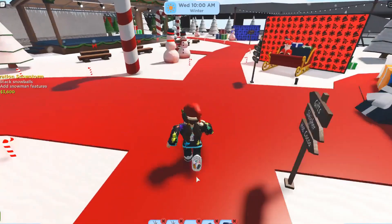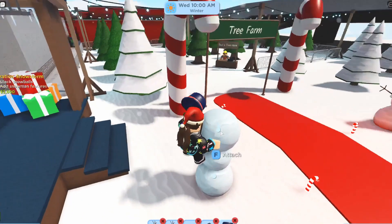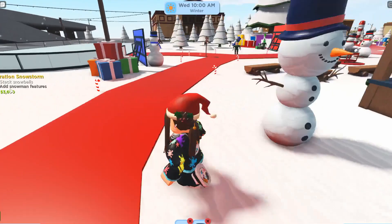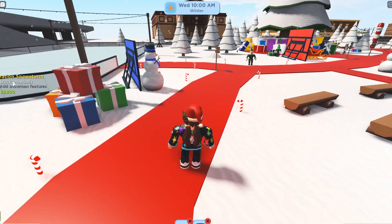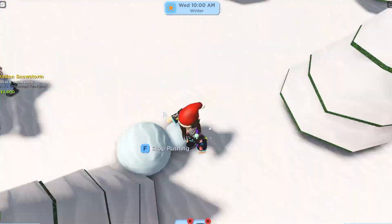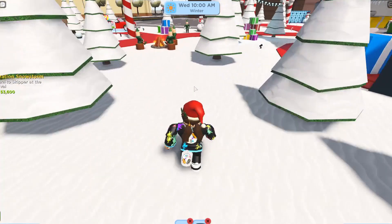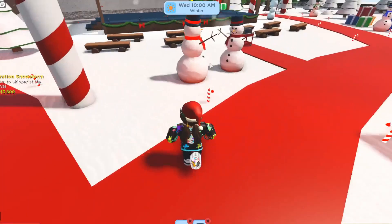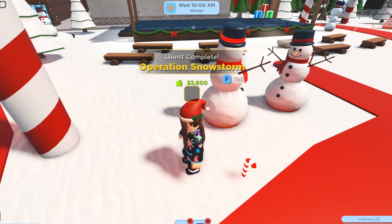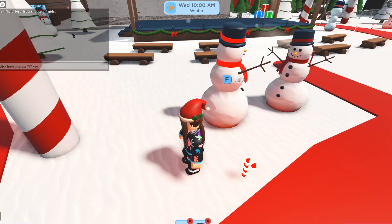Take your items to your snowman, then click on an item and click attach to add the features. Once you've finished Operation Snowman with eight snowmen built, return to the snowman NPC with the yellow question mark to get your reward. You get money and also a snowman award item, which shows up in your inventory as a reward for completing the quest.